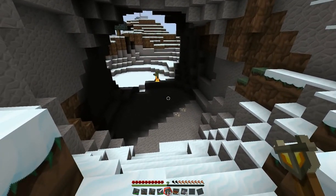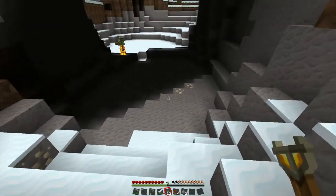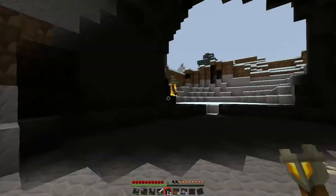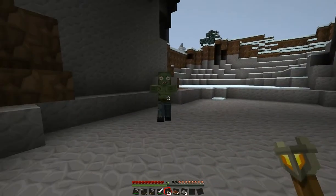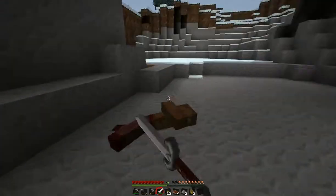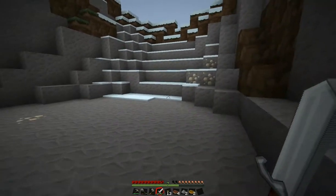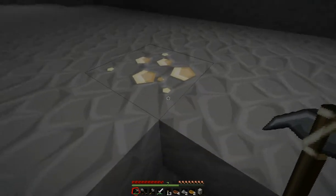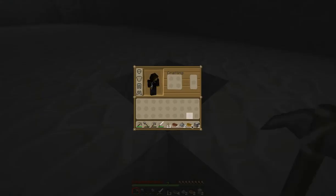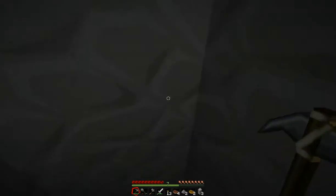Iron here. That was easy. I love this iron sword, it's awesome. Of course we've got iron as well — or is it gold? Not iron. It looks kind of gold-y in this texture pack.